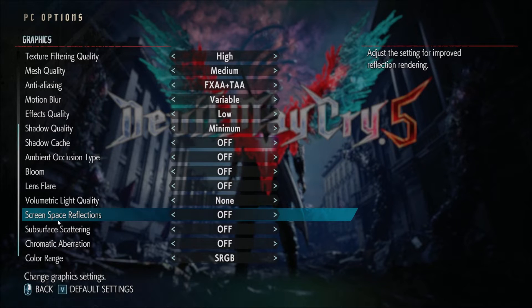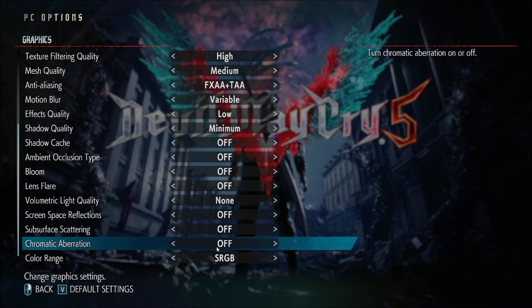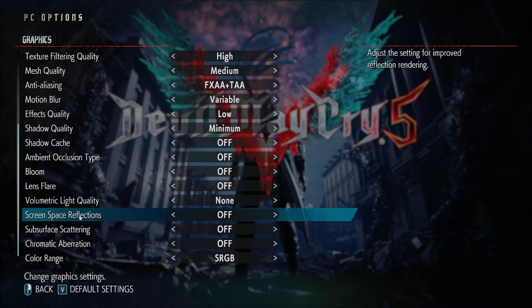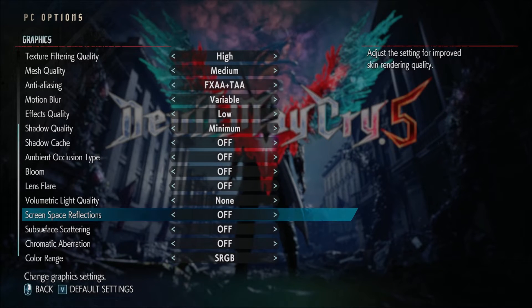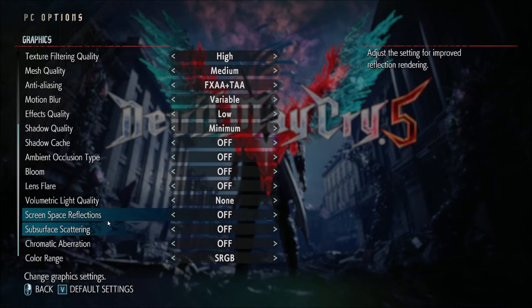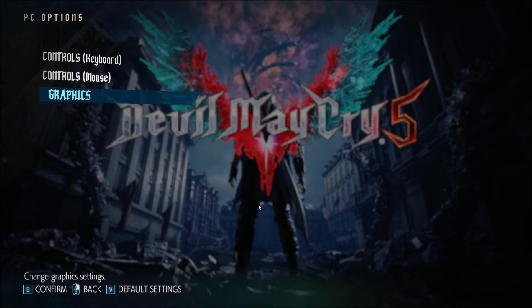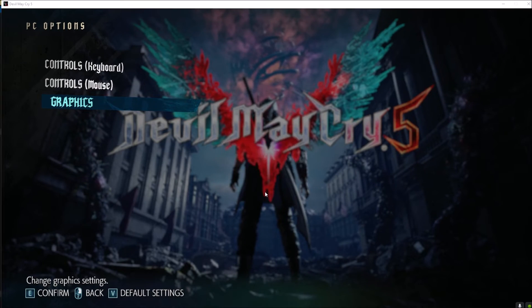The last three settings: screen space reflection, subsurface scattering, and chromatic aberration. Chromatic aberration doesn't change much — maybe one or two FPS. Screen space reflection gives a nice boost of about 3% FPS. Subsurface scattering gives about 2% increase, so you can put those off. Once you're done, go back and we will go into the config file.